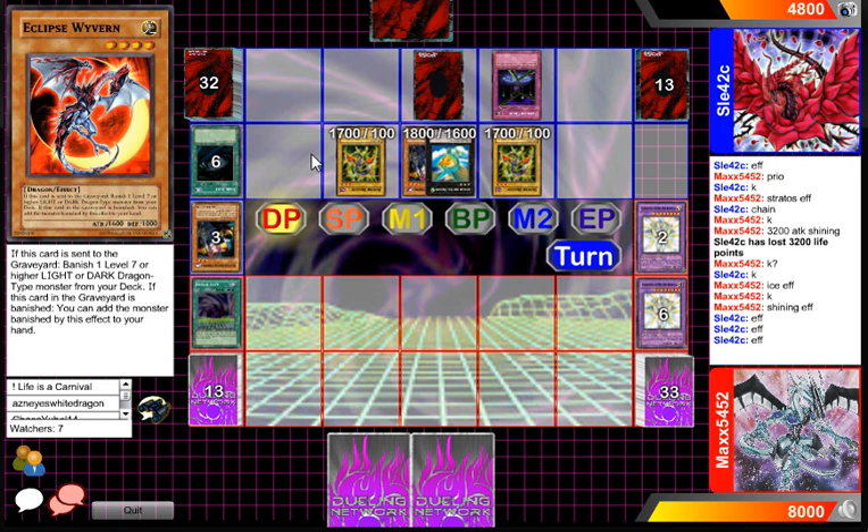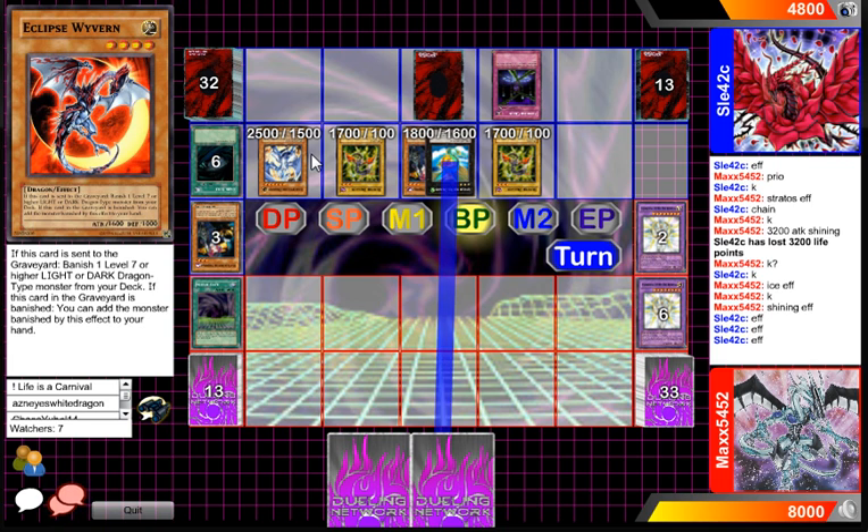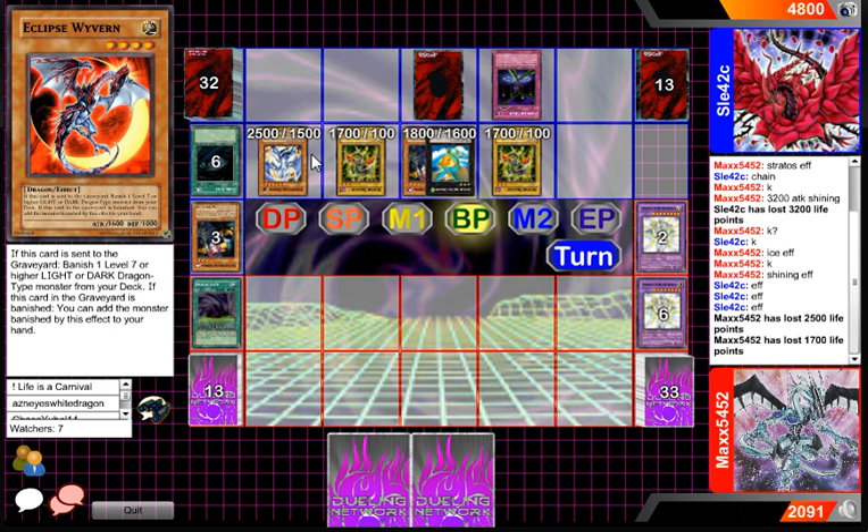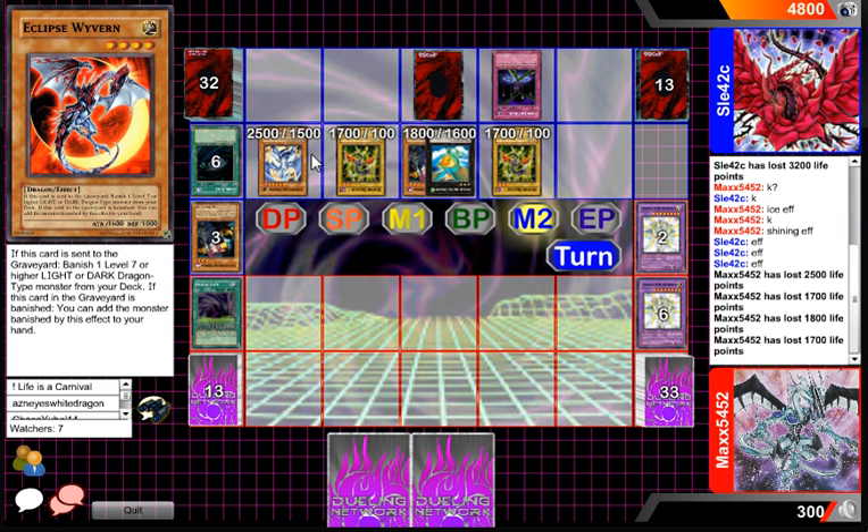He's going to go all in right now — maybe he can actually game him. If it's Red-Eyes Darkness Metal Dragon, he could potentially have something else — maybe Call of the Haunted, get something back like Utopia, which would be an extra 2,500 damage. But he'll be alive for one more turn. If that backrow isn't something too good...